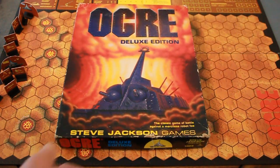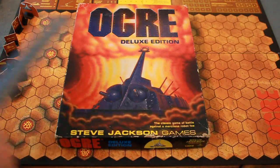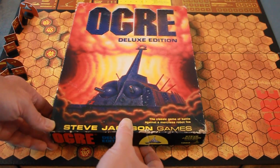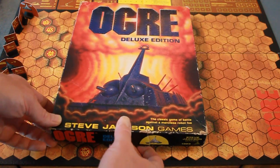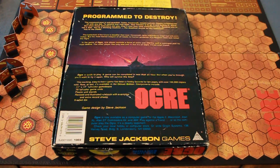As far as the Ogre Deluxe Edition box, it's kind of basic art but colorful and looks good on a shelf — it's a bookshelf kind of game. Pretty big box, about 11.5 by 9.5 inches. The back of the box gives you a little bit of theme: 'The classic game of battle against a merciless robot foe. Programmed to destroy. The command post is well guarded — tank, supercraft, missile cannon, and infantry and battle suits all with one job: to defend that battle base. Your mission is to go in and destroy it. Alone. You're a thinking machine — the deadliest device on any battlefield. You're the Ogre.'